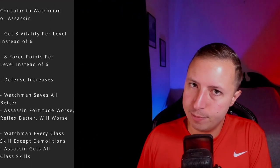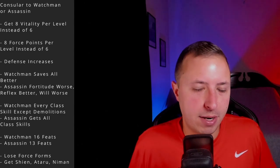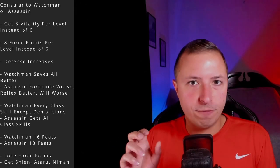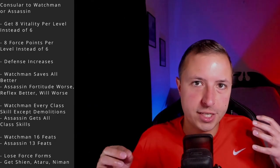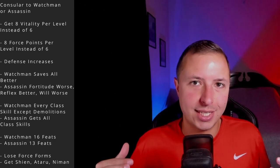Finally, let's talk about Consular to Watchman or Assassin. Your vitality increases — 8 per level instead of 6. Force points don't change at all. Defense gets better. For saves, Watchman: everything grows as fast or faster than your base class. Assassin: Fortitude still slower, Reflex is actually faster, Will is slower. For skills, going Watchman you won't have Demolitions but everything else is a class skill. Going Assassin, you get every single skill as a class skill. You also gain 1 extra skill point per level.